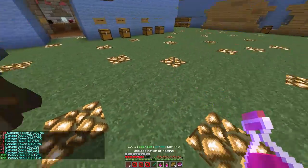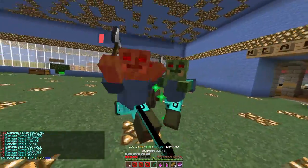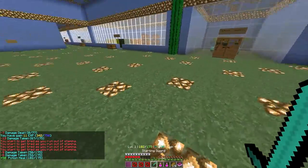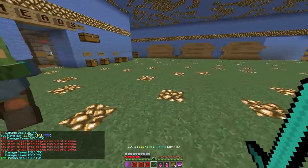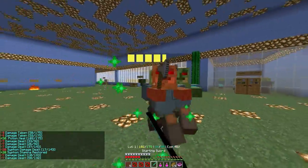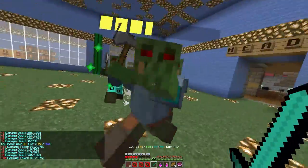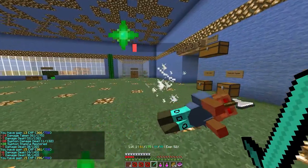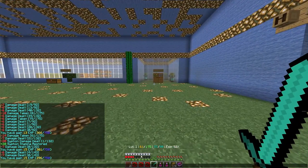Oh man, health potions are the best — I almost died there. You can see the mana displayed next to your health indicator. So here's your mana, and you can see the stamina restore and the damage based off siphon, then you're restored back, and then your normal damage from the sword. Here's your health, here's your mana, and your experience and your level.